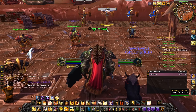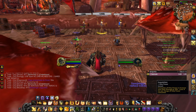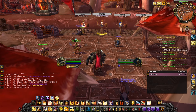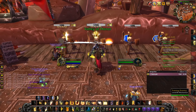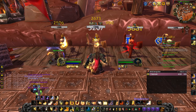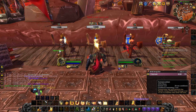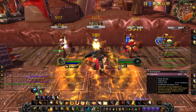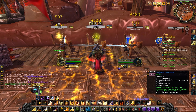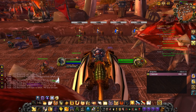For AoE packs, it's super simple. Pop Divine Plea, Inquisition, Avenging Wrath, and your trinket, then open with your shield. Use Hammer of the Righteous repeatedly, apply Inquisition when it's off cooldown, use Consecration, Holy Wrath, and keep using Avenger's Shield whenever you can — just rinse and repeat.